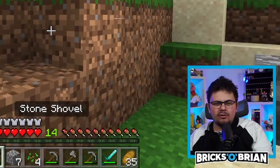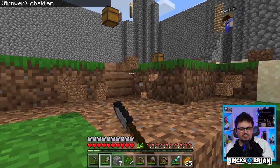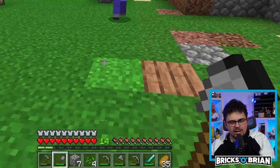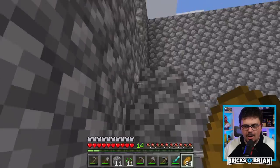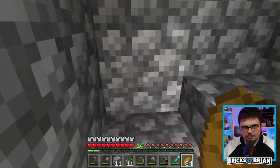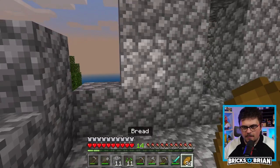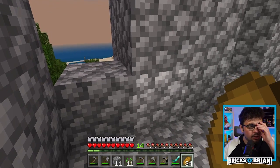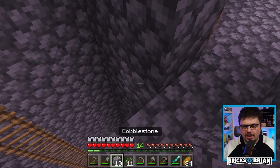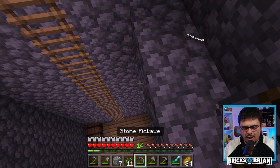I'm about to go get some lava. I feel like such a parent. Why do you need obsidian? For an enchanting table? Nothing's going to get enchanted on this island — we're all going to die. I'm going to work on the area around the top here. So there's going to be a nice area that people can walk around. We're not going to fall to our deaths. We're going to put this around here. It's going to be a nice platform area.